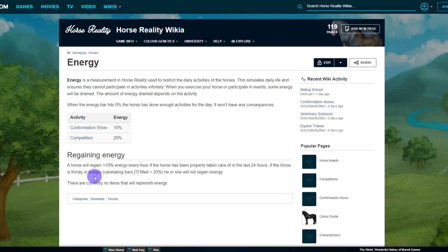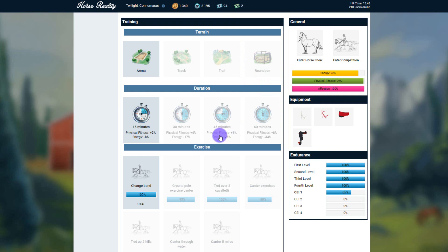You can regain energy over the day. A horse will gain +10 energy every hour if it has been properly taken care of in the last 24 hours. If the horse is thirsty or hungry — caretaking bars filled less than 25% — it will not regain energy. There are currently no items that will replenish energy in the game. What I like to do is first thing in the morning I log on and get my horses to do something that will take usually about 75% energy.